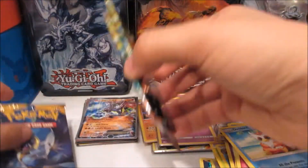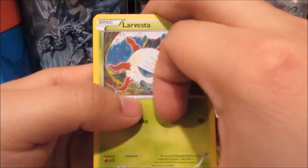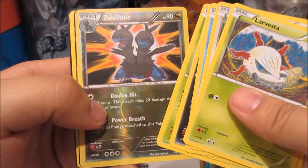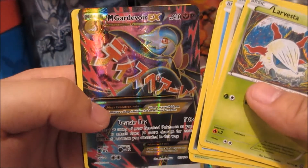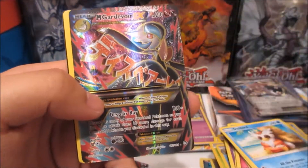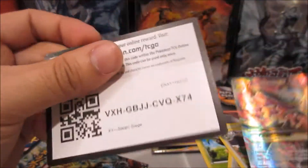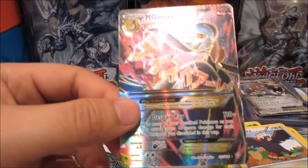So we got Sun and Moon and two Steam Siege. We're going to save the Sun and Moon for last — I believe in that Lunala pack there's going to be something good. We've come this far, we have to get something right? I mean I got some good pulls already. And as soon as I said it — what do we have? Mega Gardevoir EX full art, Steam Siege! You are treating me really nice today. You guys can have a code — Steam Siege and Fates Collide.